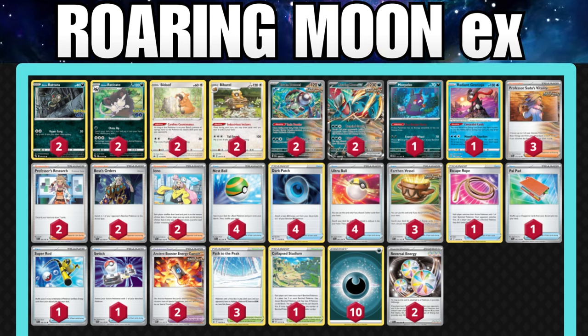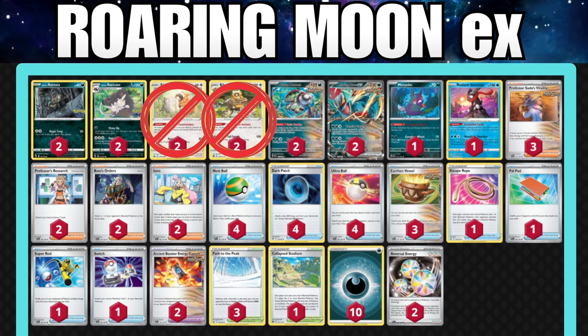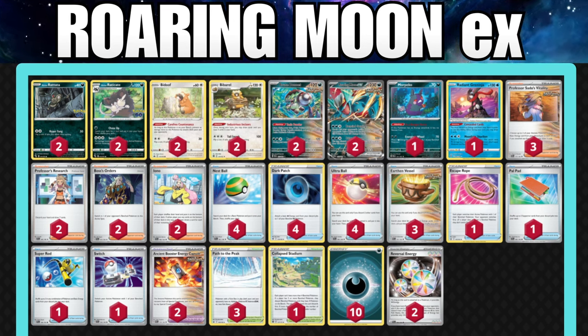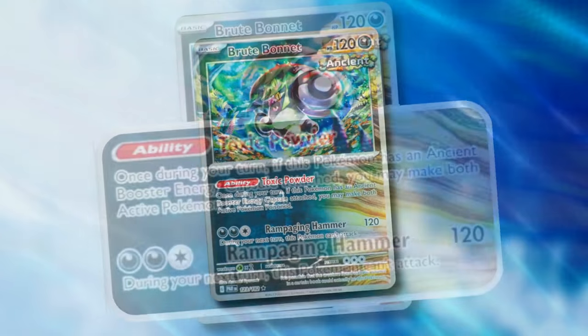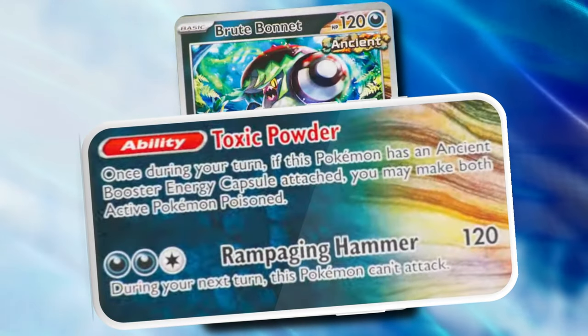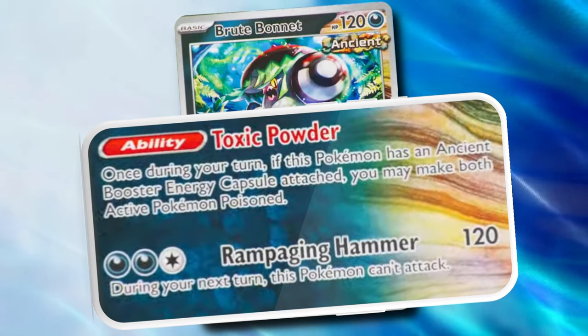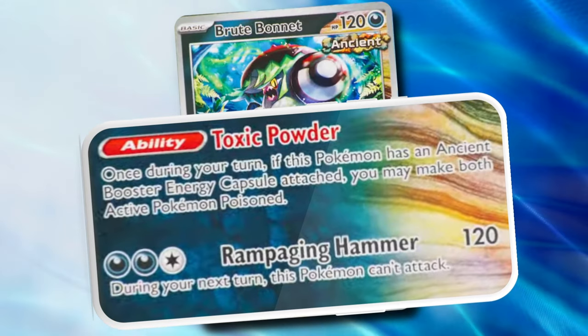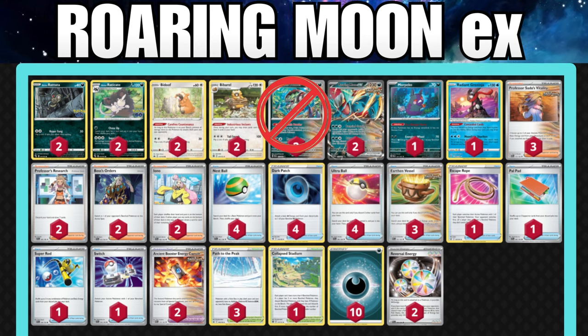Same thing goes for the Bidoof and Bibarel — you probably won't need those if we're upgrading for a better draw engine. We do see two of the brand new Brute Bonnet in here as well. Brute Bonnet has the great ability Toxic Powder, which says once during your turn, if this Pokemon has an Ancient Booster Energy Capsule attached, you may make both active Pokemon poisoned. We don't care about that too much if we're making the list the optimal way.